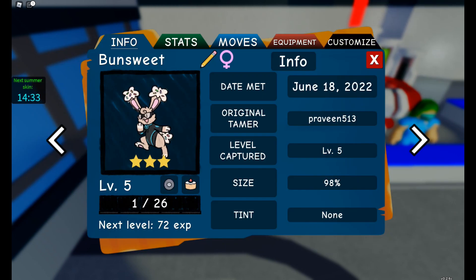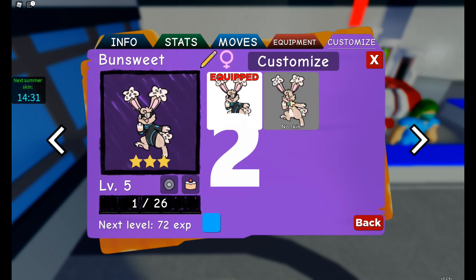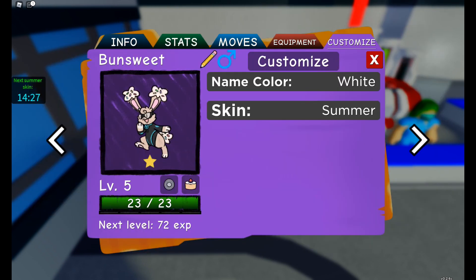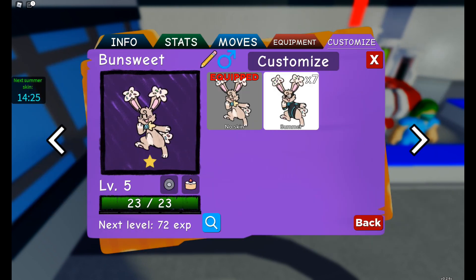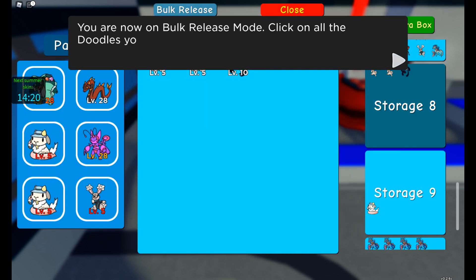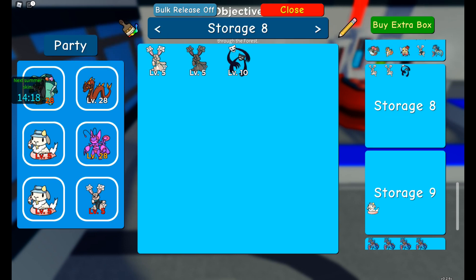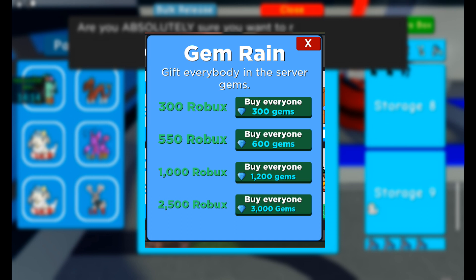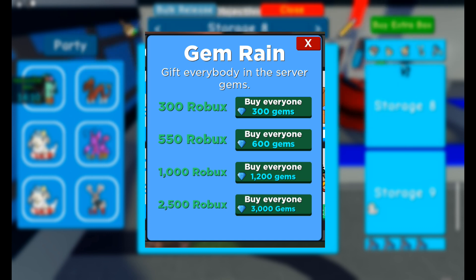The second top way to get gems is through gem reins. It's a new feature in the game where one can buy gems for everyone in that server. So whenever one does a gem rein, make sure to join that server and you along with everyone in it will get free gems. As you can see, the minimum gem rein starts from 300 gems and goes up to 3000 gems, so one has a chance of getting at least 300 gems if they are in that server.